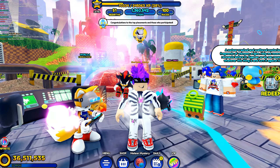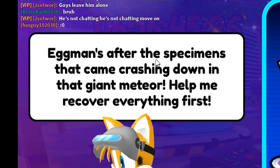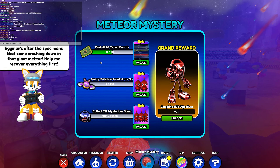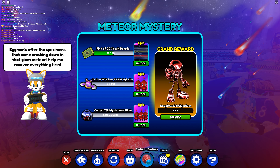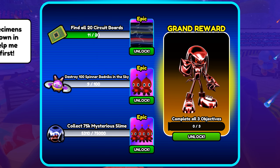We got a giant meteor that has crashed inside of Green Hill, and we've got ourselves a Fake Metal Knuckles. The event is called Meteor Mystery. Eggman's after the specimens that came crashing down on that giant meteor — help him recover everything first. We've been running around the map collecting circuit boards. There are 75,000 Mysterious Slimers scattered around the trails, super easy to collect. There are also Batniks around the map that we're gonna have to destroy — we've already pounced on 9 out of 100. We've already collected half of our circuit boards and we're working on those Mysterious Slimes.